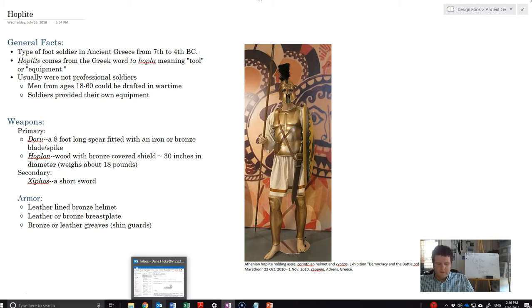Perhaps fittingly, hoplites — the basic soldier of the Greek army — comes from the Greek word meaning tool or equipment. Perhaps in irony, these are the soldiers that do the dying and the fighting in battle.